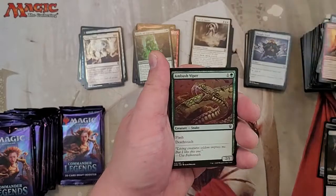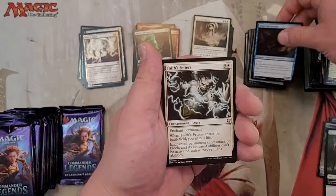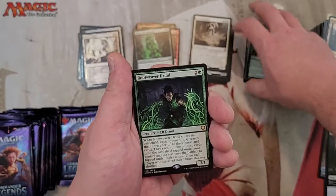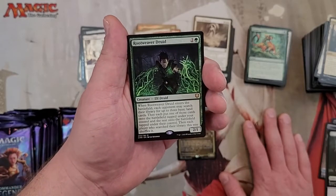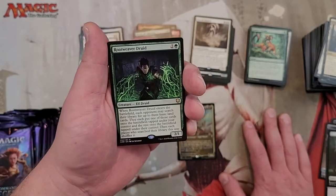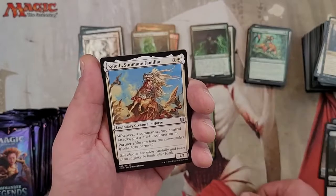Marble Diamond, Fertilid, Path of Ancestry, Siren Storm Tamer, Faith's Fetters, Hunter's Insight, and Root Weaver Druid — this guy is cool. When he enters the battlefield, each opponent searches their library for up to three basic land cards and puts one into the battlefield tapped under your control and the rest under their control. I was thinking like Homeward Path, but that only works for creatures. That's the great thing about Magic — they come out with new cards and there are so many different ways you can go.